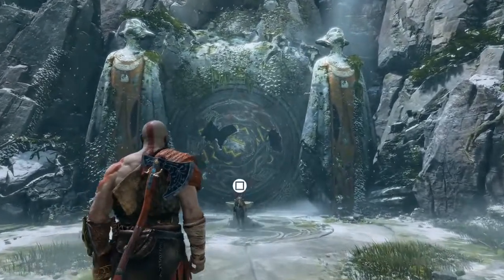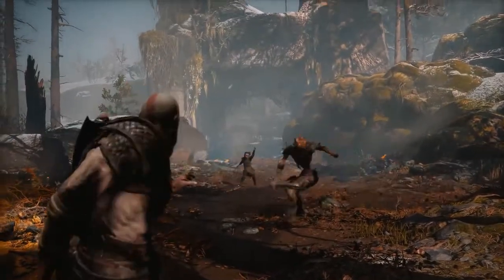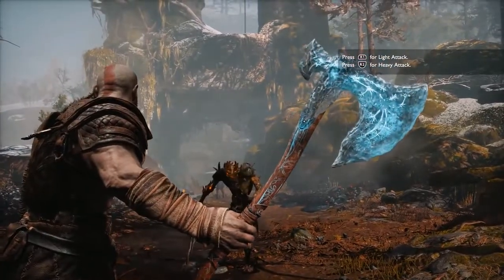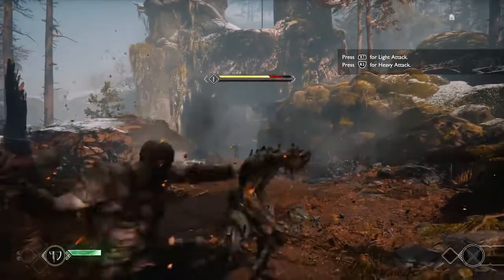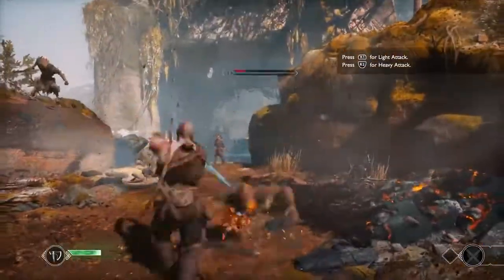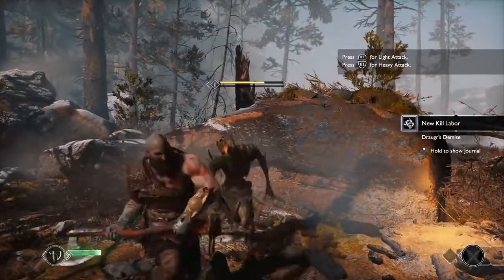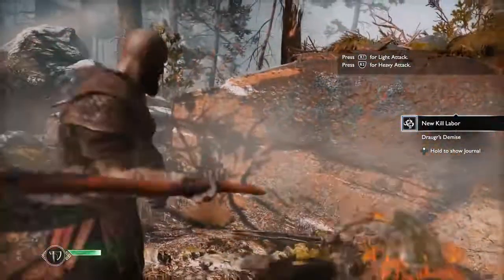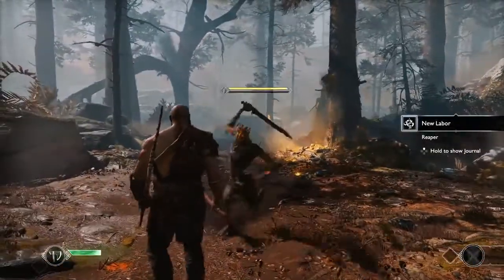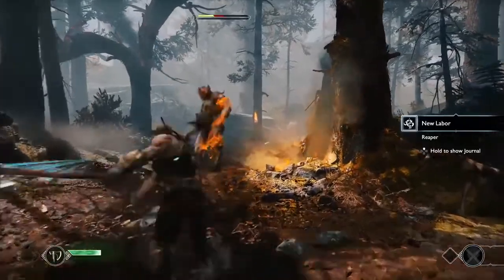That looks very good. Justin, you have not played it — you're coming totally fresh. Kristen and I got a chance to play this, and I think it's safe to say we liked what we played. So first things first: R1 and R2 are your attacks. That's a big change — no more face buttons, though I believe that is still an optional setting. You're going to see why when you start playing; it's just a lot more tactile and immersive. And here we have a parry — you still got that classic action from God of War.